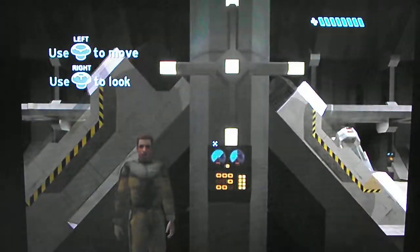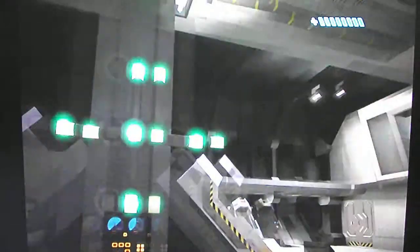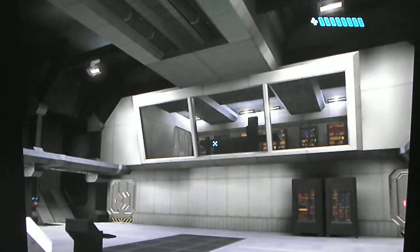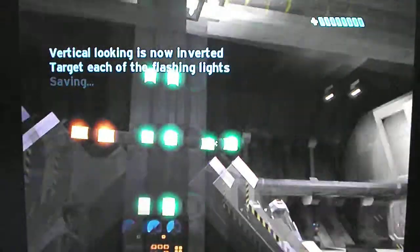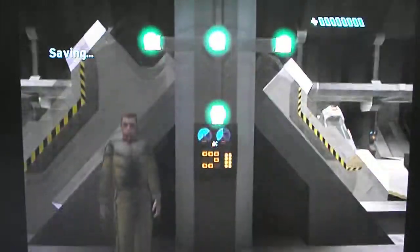Just look at each of the flashing panels to target them. When you lock on, it'll change color. I'm getting some calibration errors — I'm going to invert your looking pitch. No, I don't want to invert it. Try targeting the flashing lights again. I hate inverted. Is that better, or should I switch it back? No. There we go — that's better.